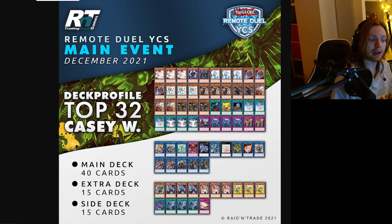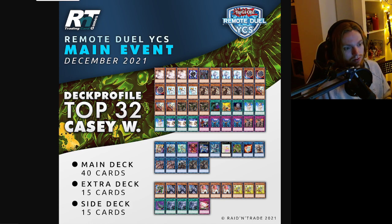Next we have a Tri-Brigade Gate DPE package. For those who don't know how it works: you summon Verte, then summon Beebrumble to one of the pointers, use Verte to summon DPE, destroy DPE and Beebrumble to get Revolt — that's how these two engines combine. He mains Chalice, no Droplets in the main or side, plays Token Collector and Bell. Unconventional side deck, but looks very solid. I'd like to try this one myself.